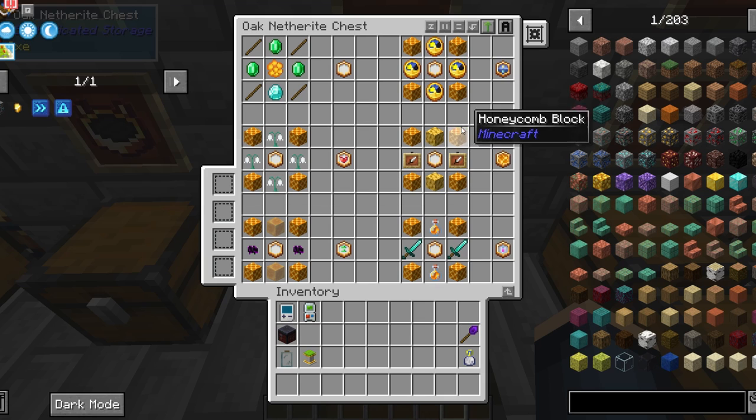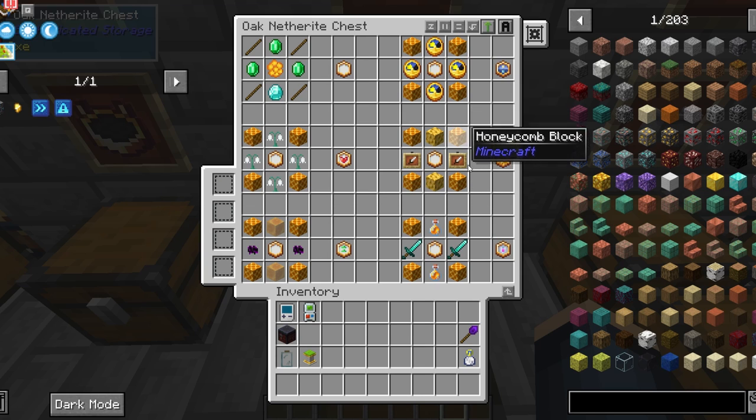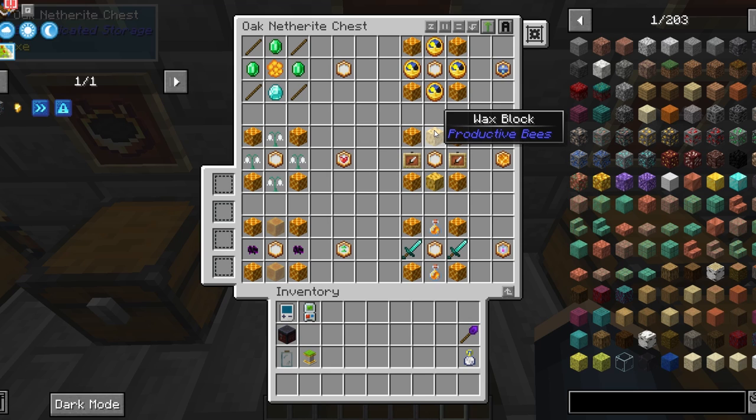The upgrade block is used for lumber and quarry bees. It makes it so they put out blocks instead of chips, so that's a lot more productive for those. That takes four honeycomb blocks, two wax blocks, two item frames, and an upgrade base.